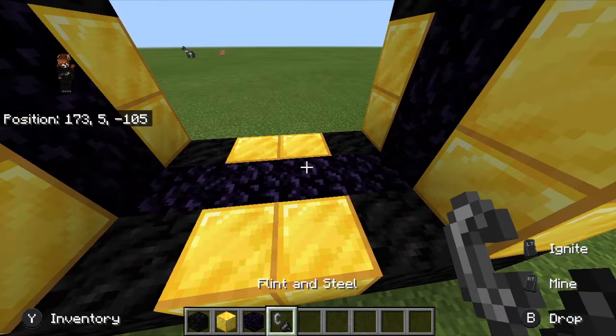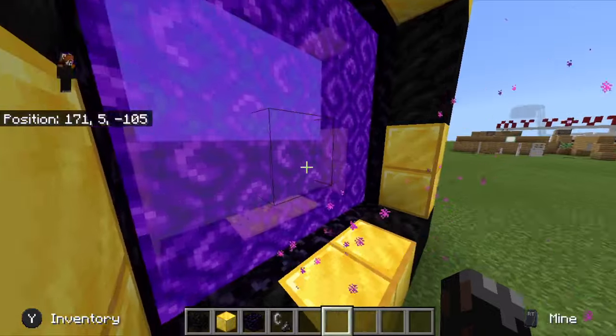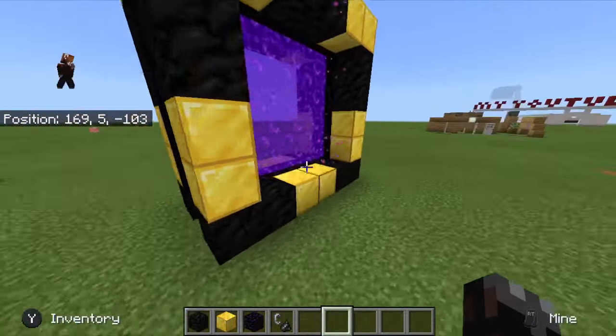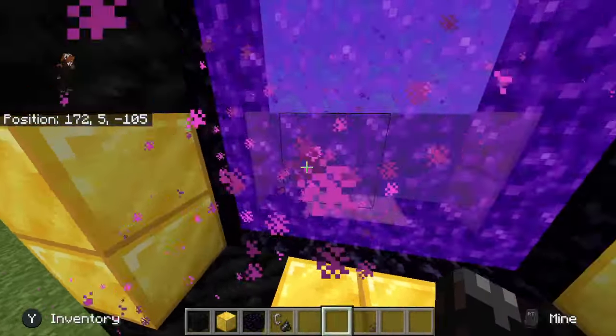Once you're done with this, you need to get your flint and steel and put it in the middle — and that's how you make your portal. It will turn out like this. It's very cool, I use it a lot.